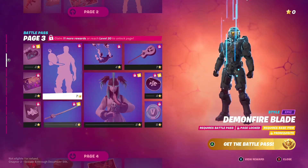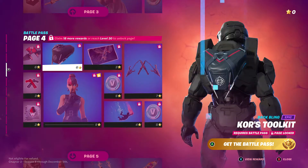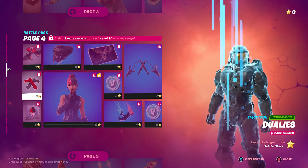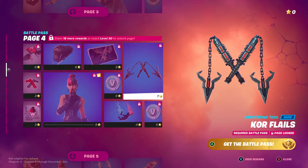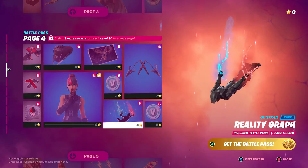We got a new backpack called Island Corrupted, a banner icon, V-Bucks — obviously you get V-Bucks for buying the pass and can earn them throughout. We also got the Demon Fire Blade harvesting tool. Moving to page four, there's more backpacks and the Core Flail harvesting tool.